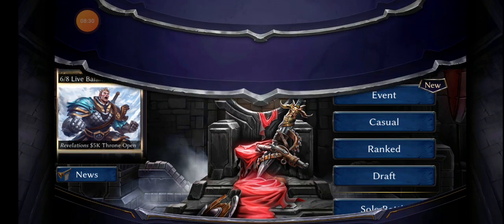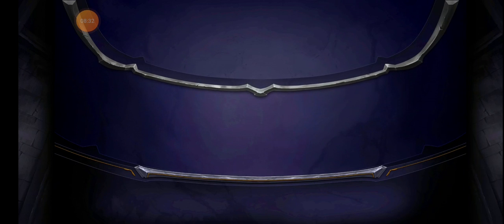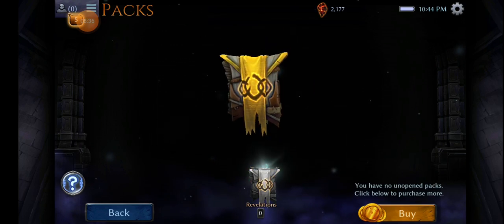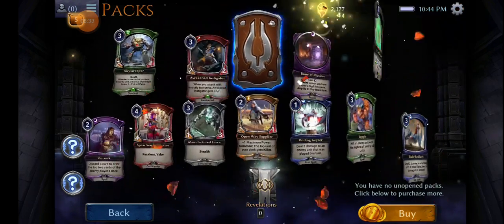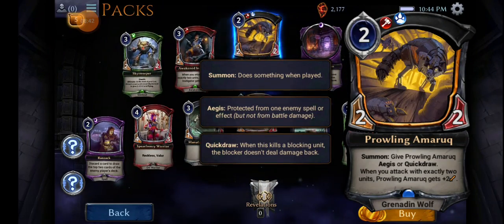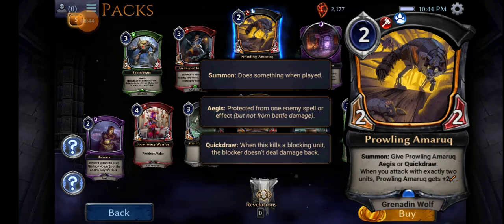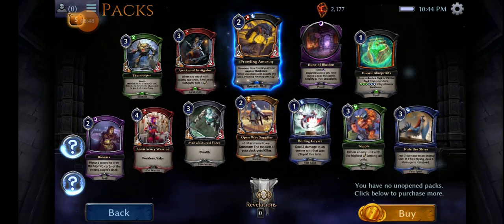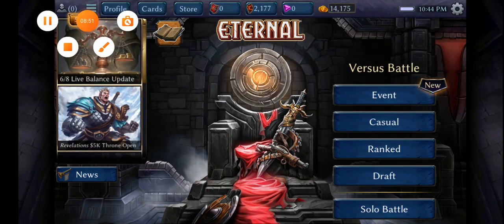This is absolutely perfect. Our pack today contains... Prowling Amaruk — a wolf that looks like a mosquito. Hope you guys enjoyed today's episode. Once again, signing off.